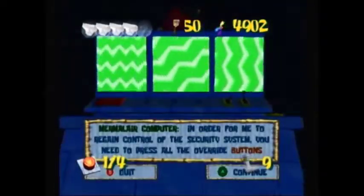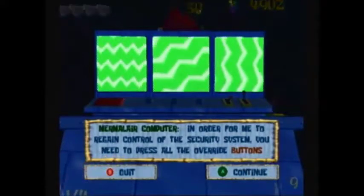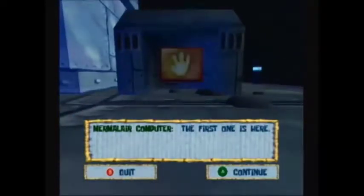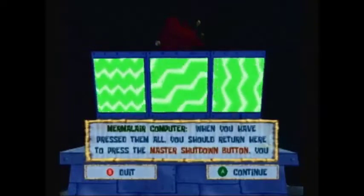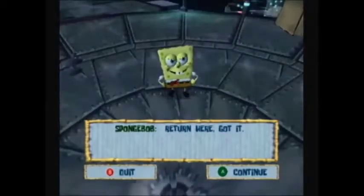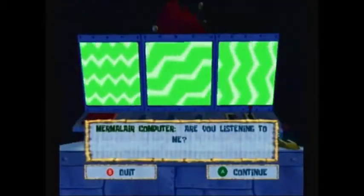In order for me to regain control of the security system, you need to press all the override buttons spread throughout the Mermalair. The first one is here - press the button. When you have pressed them all, you should return here to press the master shutdown button and you will be rewarded.